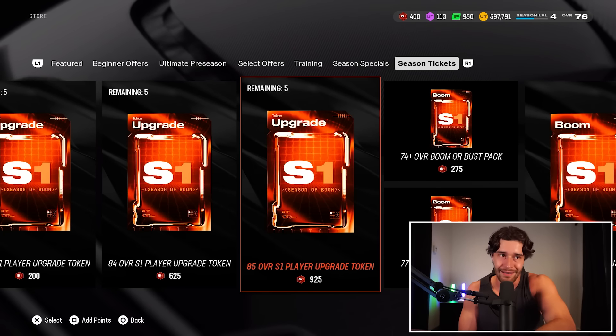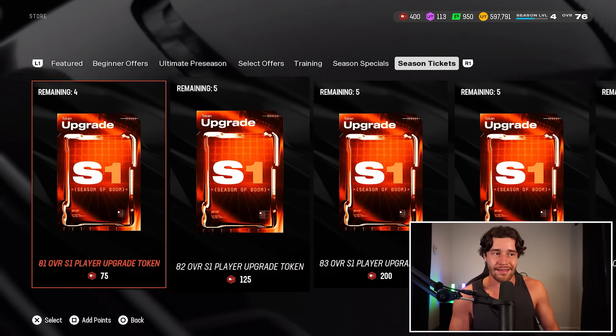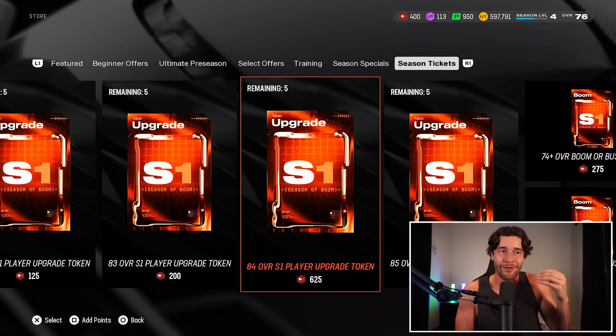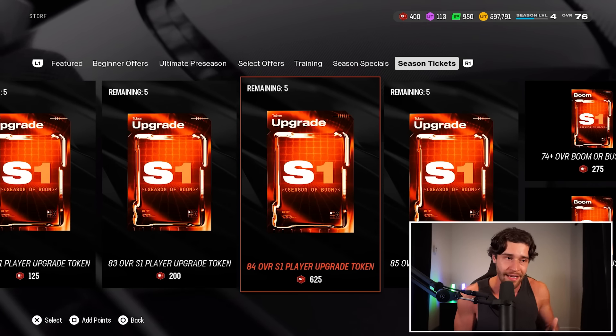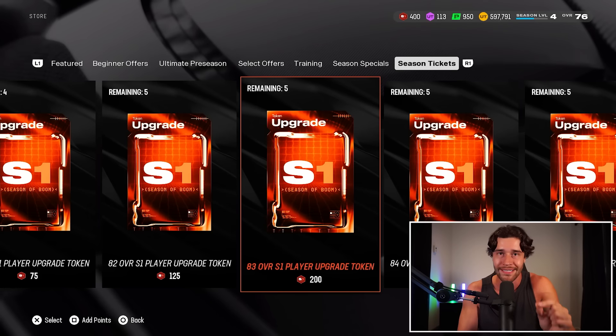I've done some of the math to make this a lot more simple. These all have different rates and values. For example, the 84 is 625 season tokens, and the total price to get the 81, 82, 83, and so on is 1,950 season tickets. That's the amount of tickets you need to buy each of these collectibles and boost one card from an 80 to an 85.